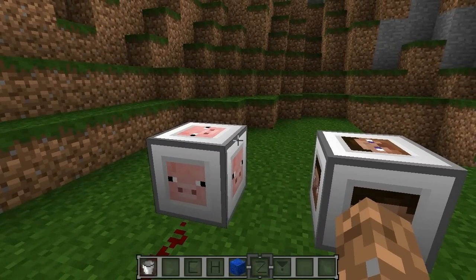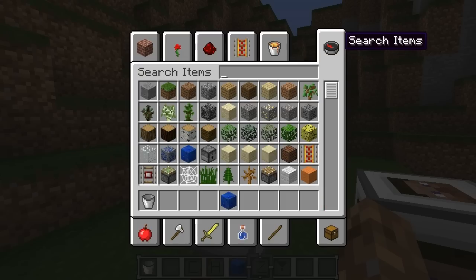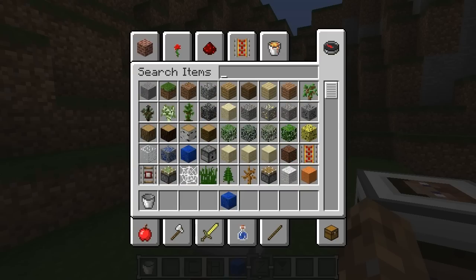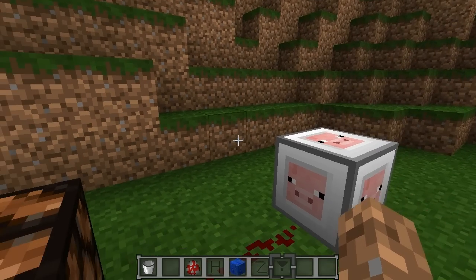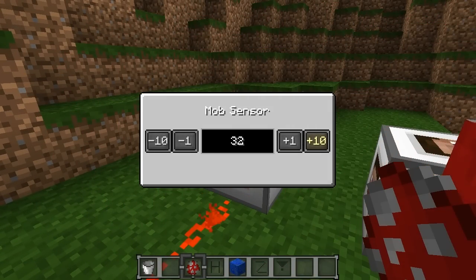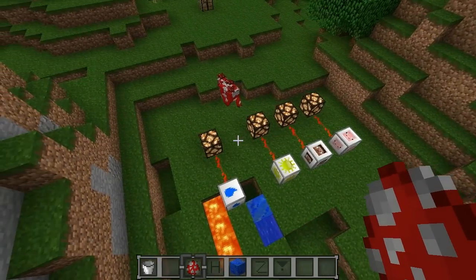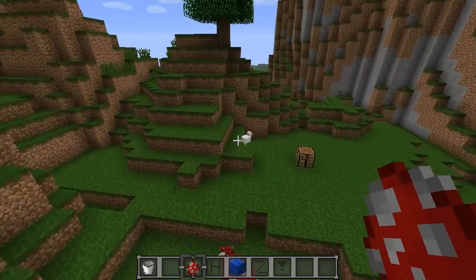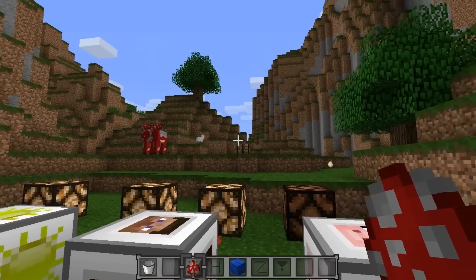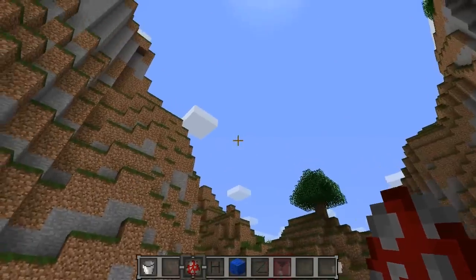Last but not least, the mob sensor. If any mob is within the block limit you specify, it turns on the redstone signal. I'll place down a mooshroom and set the radius to 32 — so any mob within 32 blocks of this sensor activates the signal. Right now the mooshroom and my chicken nearby are within range, so it's on. If I turn it all the way down to two, there's no mob within two blocks of the sensor, so nothing triggers.